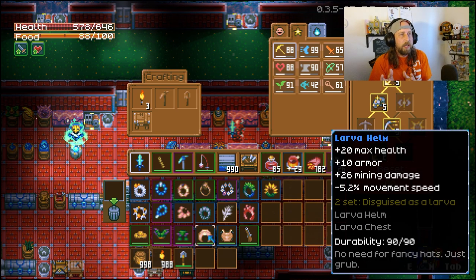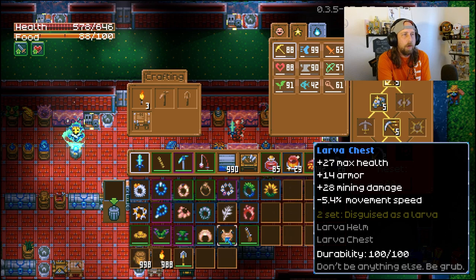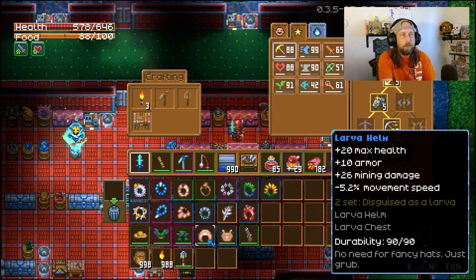Number 6 is the Larva Helm and Larva Chest. The Larva Helm can be dropped by the Hive Mother and the Larva Chest by Gorm. They give plus 28 and plus 26 mining damage respectively. The key benefit is that when you put them on you're disguised as a larva, so the larva enemies will basically leave you alone — you can't attack them but they won't attack you either. Super useful for exploring the Clay Caves, though you will be slightly slowed down.